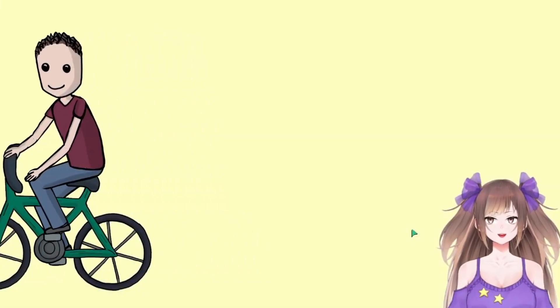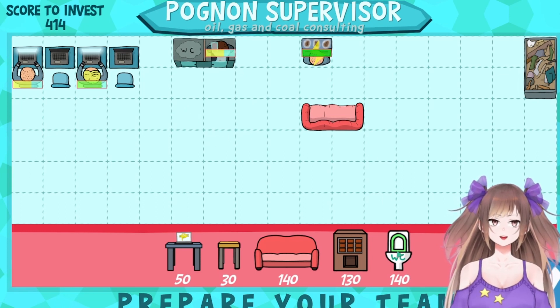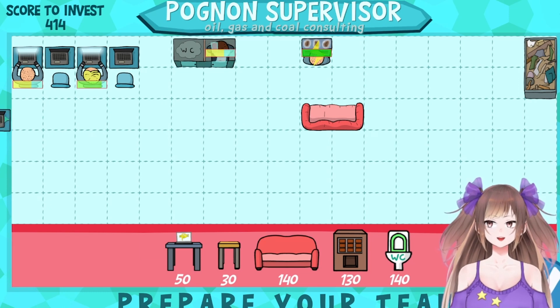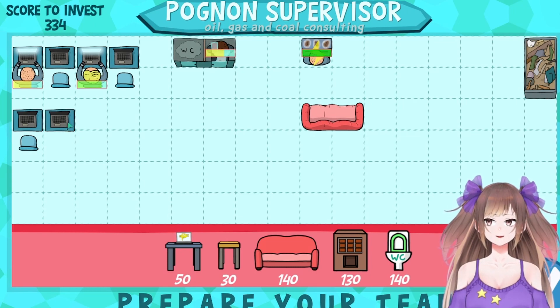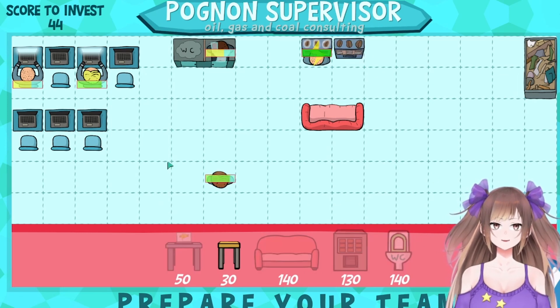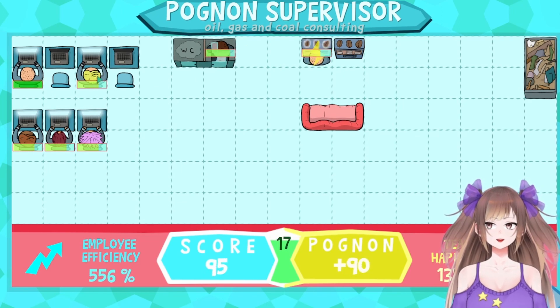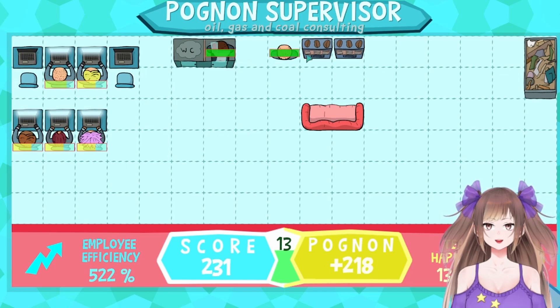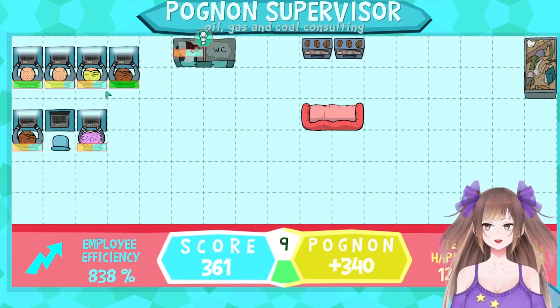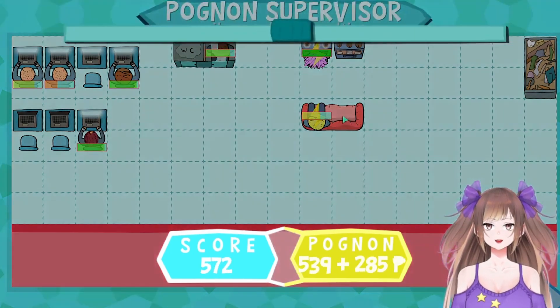We should probably work the whole day — we need a lot of money. We need another chair. Let's just start getting more chairs already, and computers. Let's add another copy so now we have more employees. Oh, that one has pink hair. I wanted you over here. Okay, this is a lot harder when you have a lot of people — like, how am I supposed to take care of them all?